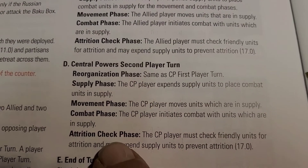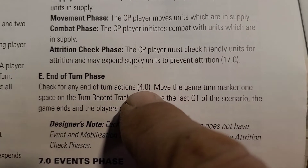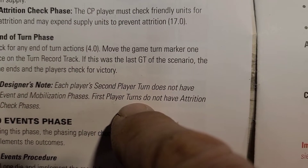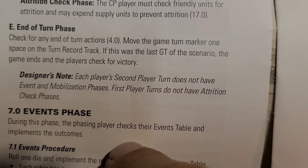This is the central powers second player turn — attrition check, end of turn. Each player's second player turn does not have an event mobilization phase. The first turn does not have attrition check phases. Yeah, we know.